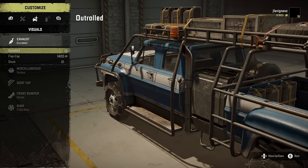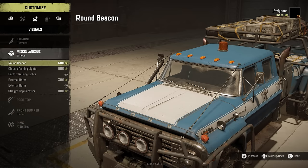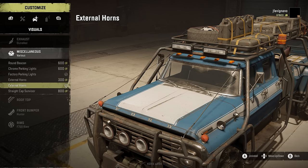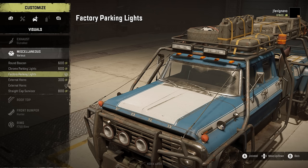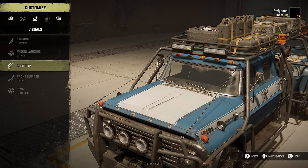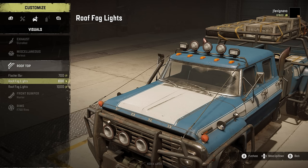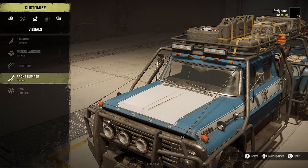Visuals wise we have outrolled fender flaps or stock - I've got the outrolled look to it. Round beacon, chrome parking lights. These are other things you can have and you can see which ones are going to turn off the roof rack. I do like the factory parking lights and the external horns because I like the roof rack. Rooftop, you can get the old flasher bar - very similar to what you can do on the Lodestar. The roof fog lights you can turn on and off, but we're not going to use them because I like what I have set up here.